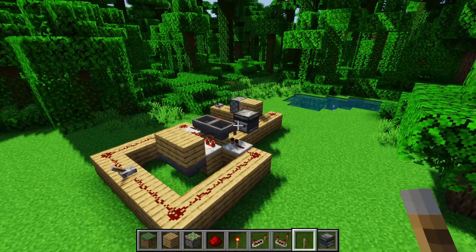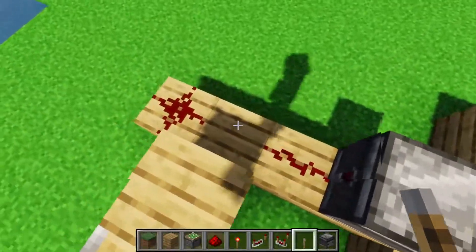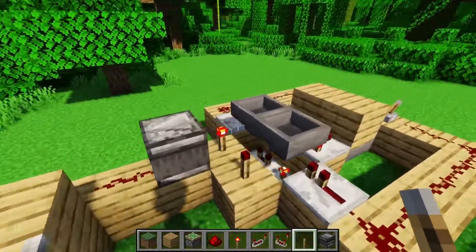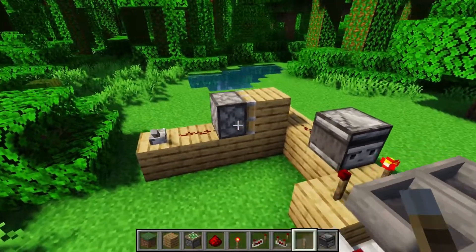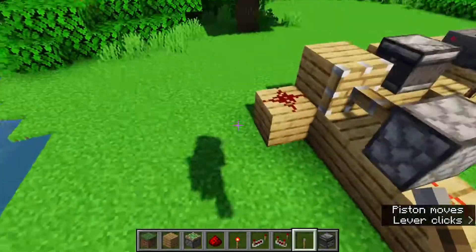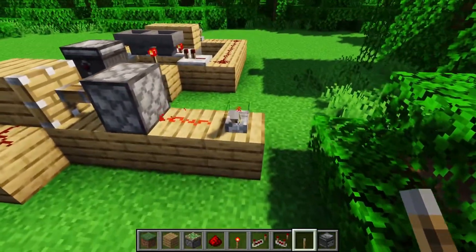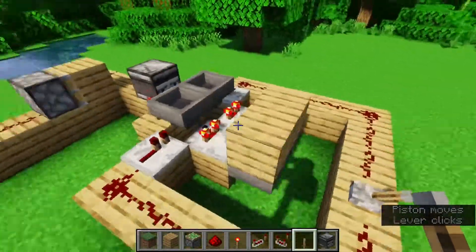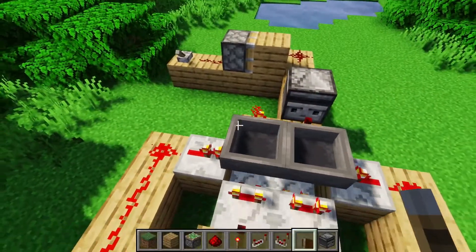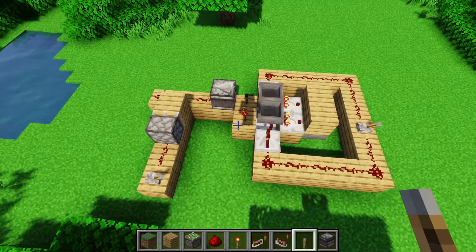Before we end the video, there are two ways to disable the hopper clock. The first is to use a transistor at the output — when the circuit is cut off, the output is always off, as if the clock is off. The limitation is the clock keeps running internally, so when you re-enable it, it may or may not fire immediately depending on the clock's state. A better approach is to pause the hoppers directly: put a signal into both hoppers to lock them, and they remain locked until you release it. Which method you choose depends on your needs and the space requirements of your circuit.